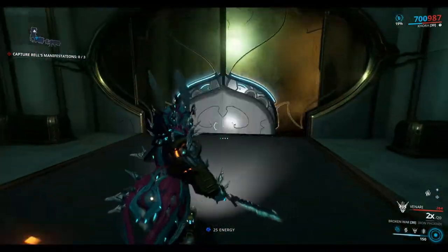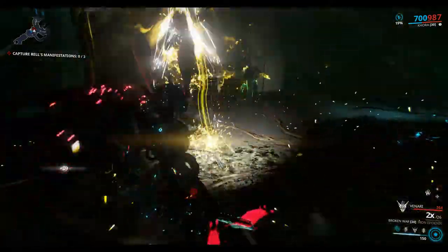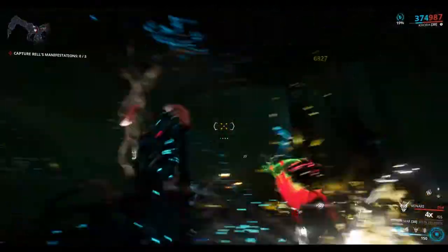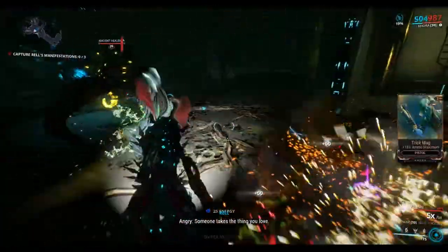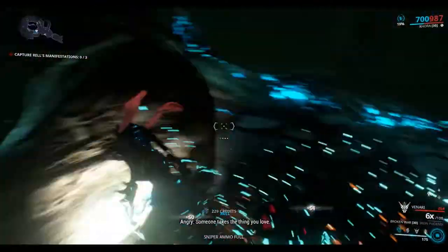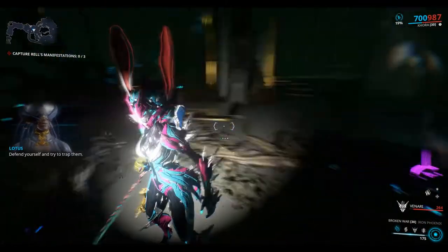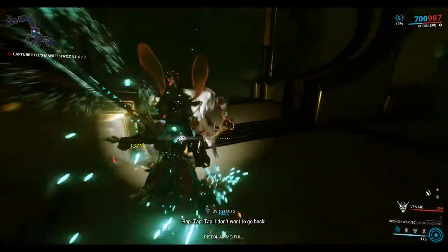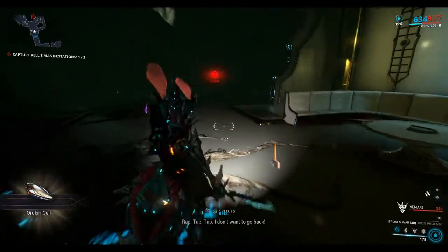Okay, so we need to use the kinetic siphons for this part. Press Q and click on the siphon. Now you have to be really, really quick on the Q key to get this right. I'm not angry — someone takes the thing you love. I'm detecting other manifestations; defend yourself and try to trap them. Okay, so we've got one manifestation out of three so far.